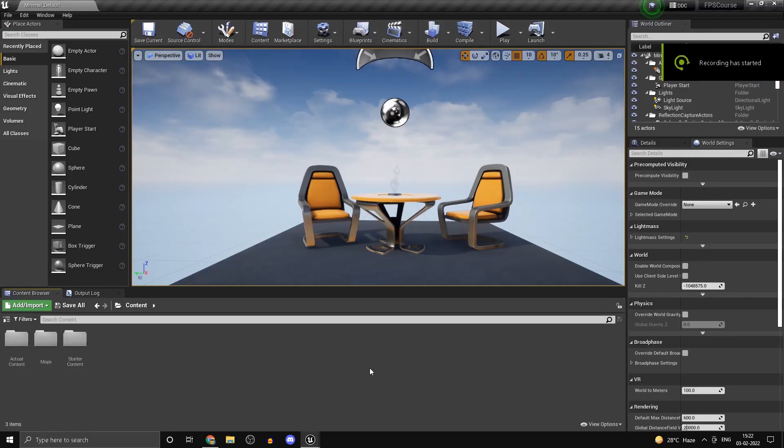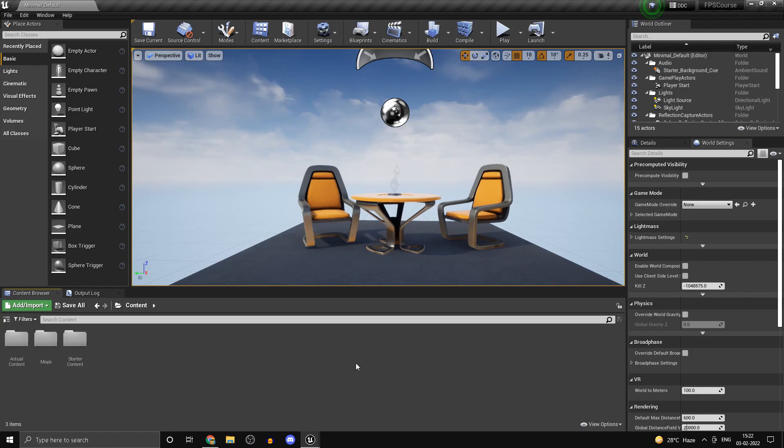Hi guys, welcome back. This is part 4 of my Unreal Engine 4 multiplayer FPS course. If you haven't checked out the previous parts, links to those will be down in the video description. Also down there will be links to my Discord server and Instagram page. If you have any questions or suggestions, make sure you post them on the Discord server and I will try to respond there.